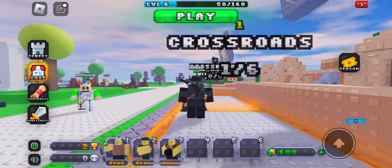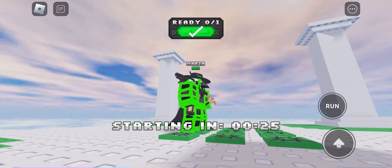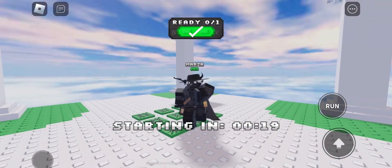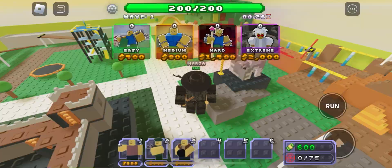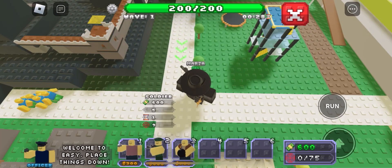Let's try out Crossroad, the easy map. What's interesting about this tower defense is that there's actually a waiting lobby when you enter a match, which is great if you're waiting for friends. I'll try easy because I don't think my loadout can handle medium yet.